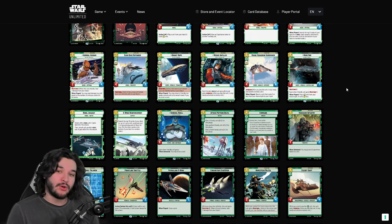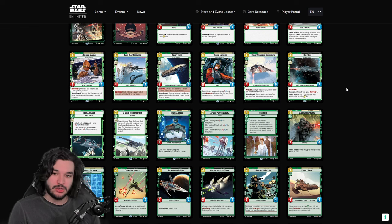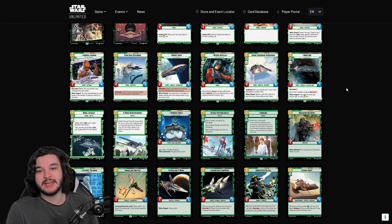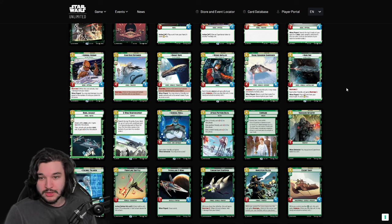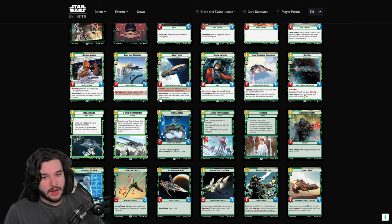Admiral Akbar is one I'm a fan of. It works well in mid-range, aggressive, or controlling decks. In aggro or mid-range, deploying it and dealing two or three damage to something while also getting a 1/4 body with Restore 1 is super useful. If it does two or three damage when it deploys it can be really powerful — let's say they have a 3/3 and you play Akbar and deal two damage to it, suddenly Akbar is trading up into that 3/3, which is really nice.